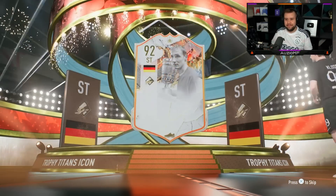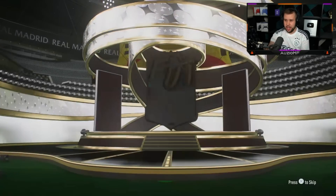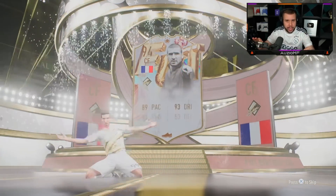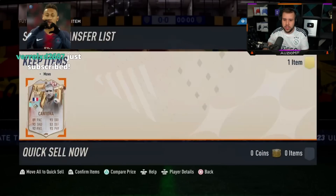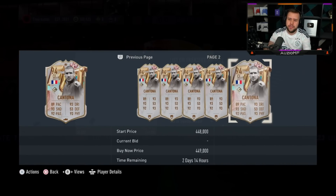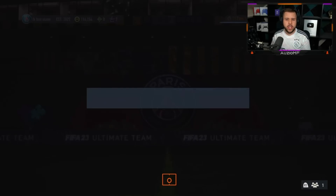I want to see Eto — any version, left wing or right wing, it doesn't matter. Trophy Titan again — German striker — fodder. French centre forward — that's more like it. It's a little bit better: Cantona. We don't mind him. I would say that's a W — a card that goes for 400,000 coins, and the SBC is 150,000. We can for sure count Cantona as a dub.